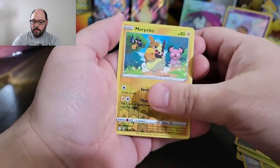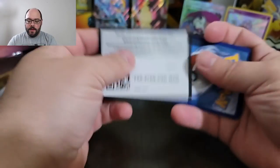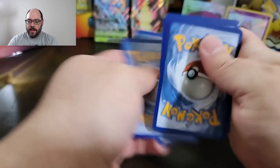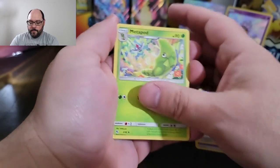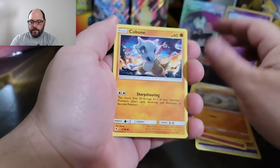Nope. Reverse rare Morpeko and Professor's Research. Wow. Shining Fates — really not right. I usually have tremendously good luck with Shining Fates too. Very underrepresented. No shiny cards — I mean it was only four packs, but we got some good pulls. Right away that Morpeko VMAX was great. But then that Jesse and James Full Art completely threw everything off. We got a shiny — a Shining Inkay — but from Hidden Fates, not Shining Fates.